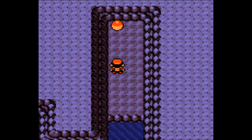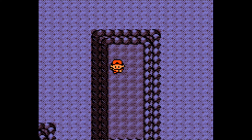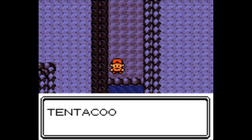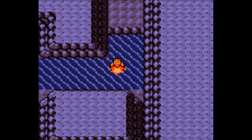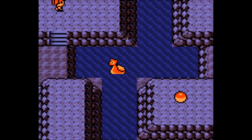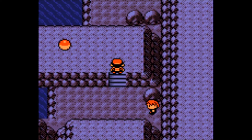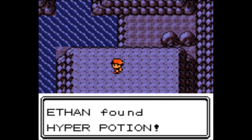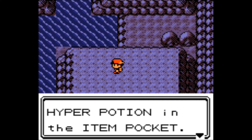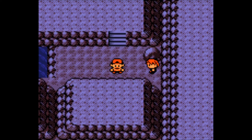A tiny bit of exploration here — of course, to get ourselves an Elixir. And where do I want to go from here? Not that way, there's nothing there. Here we get a Hyper Potion, and before battling this trainer I'm just going to take a quick second — I'll be right back, sorry for the pause.